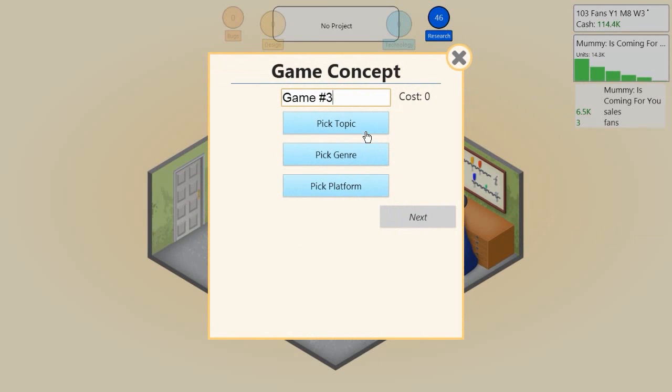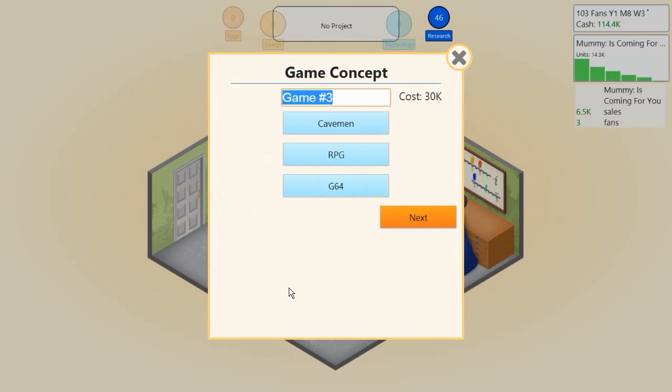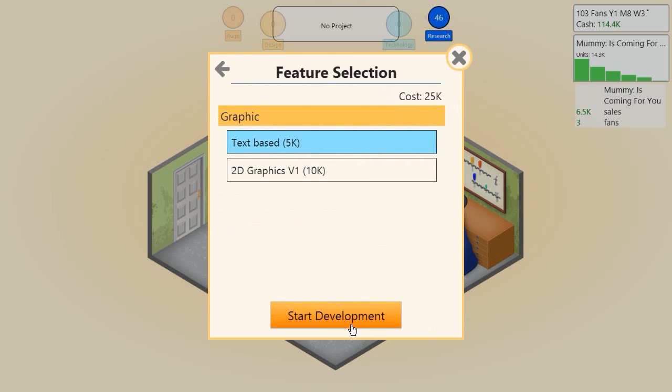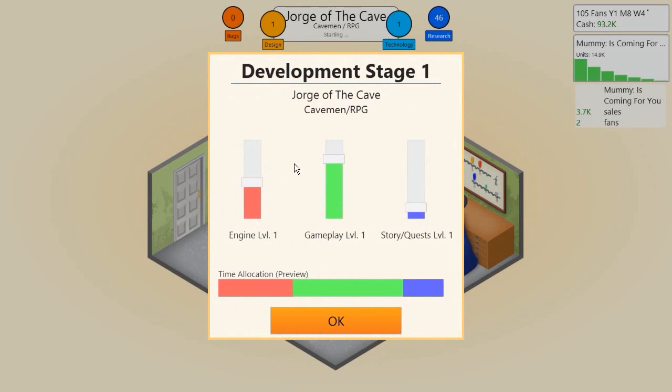Let me pump out another game quickly - I'm going to do Caveman as a role-playing game. I'll call it George of the Cave - like George of the Jungle. I hope that's not copyrighted but whatever. It's an RPG so story is the main priority, gameplay should be second, and then engine. Graphics can not be a focus at all for this one.